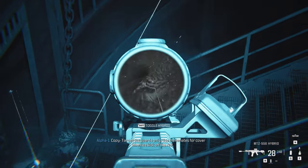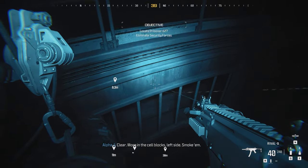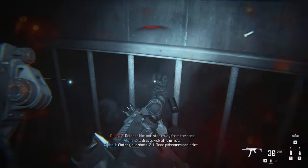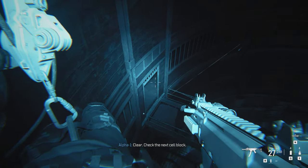All you need to do is kill 12 guards. The first two will be descending this staircase right here, and then there will be three or four in this first window area. There's one, two, three, and four — that's six already, we're already halfway there.